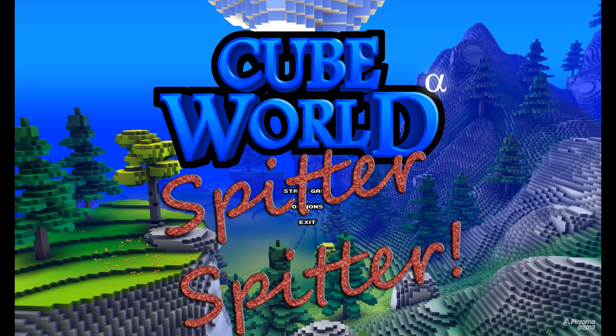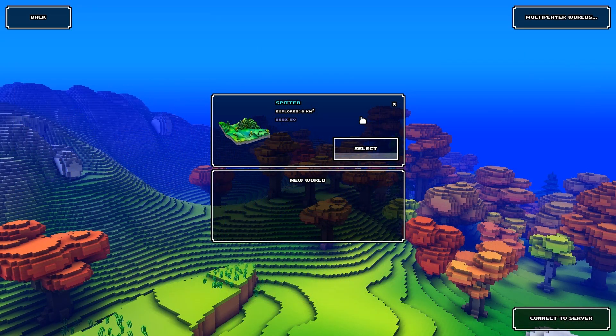Hey everybody, in this video we're gonna find us a spitter. They're pretty easy to find here. We're gonna start on seed 50.